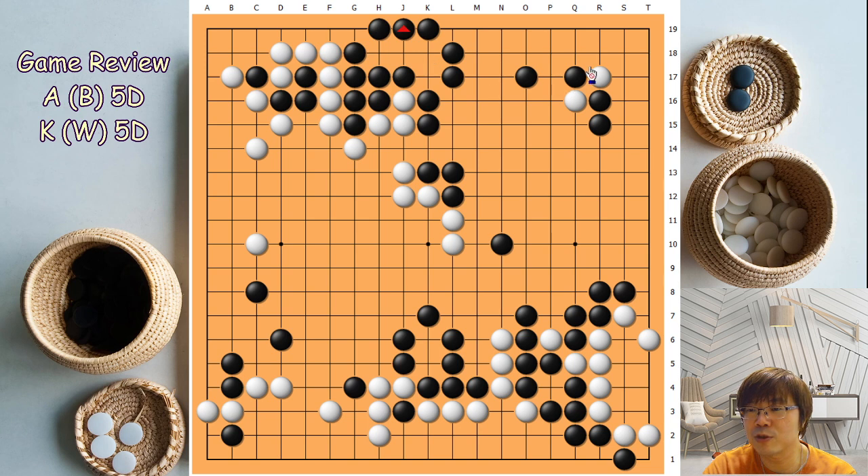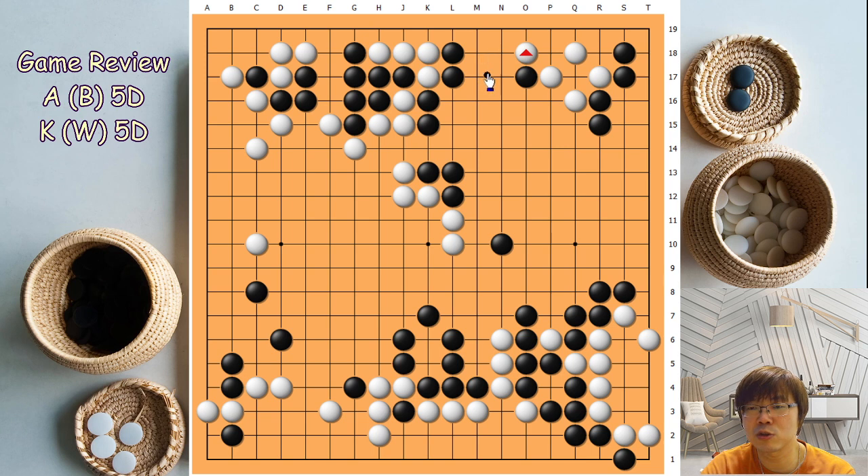Because now if black plays like that, it will be super risky — it's not easy. White can survive there easily. That's why here, here, and this one — this was the timing. In the actual game, this was the final losing move. Black has two methods: even black can consider to attach the lower side, and black can get some endgame from the center. Even if you give a little center to white, it was okay.